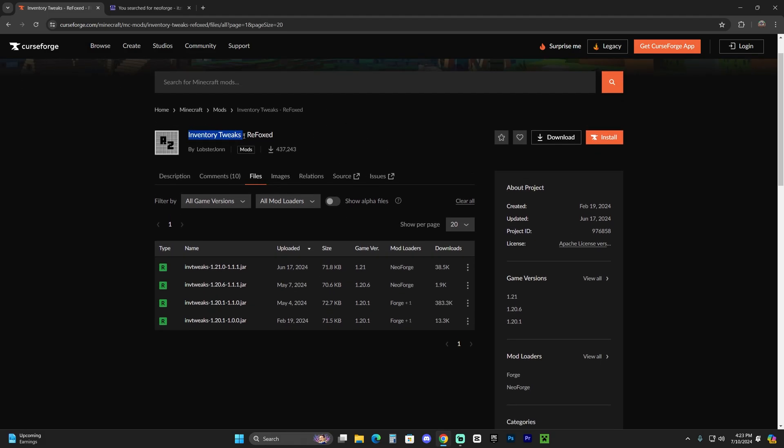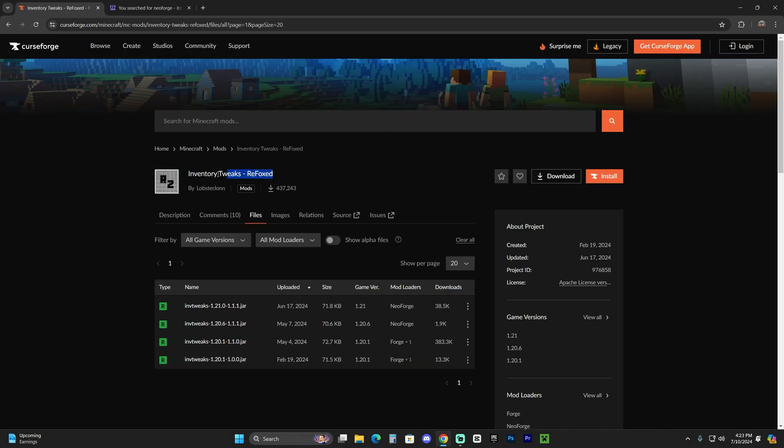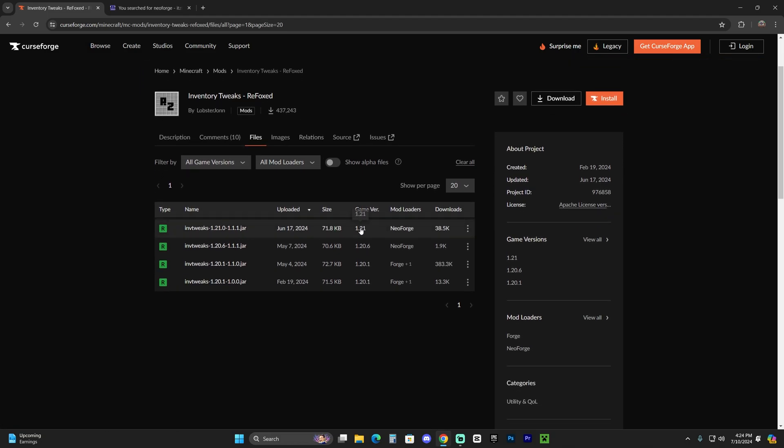You'll land on CurseForge for Inventory Tweaks Reforged. The mod was remade for the newest version of Minecraft — in this case 1.21 — using NeoForge. Inventory Tweaks Reforged is the closest you're going to get to the original Inventory Tweaks. Once you're there, find the newest 1.21 version and click the three dots, then click Download File.